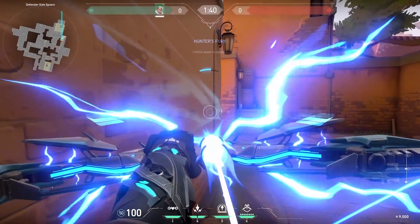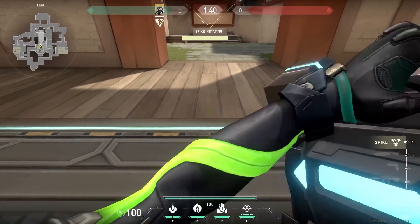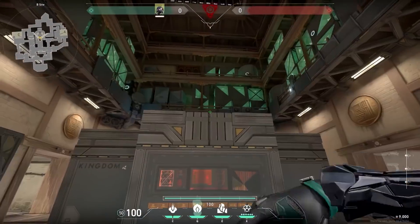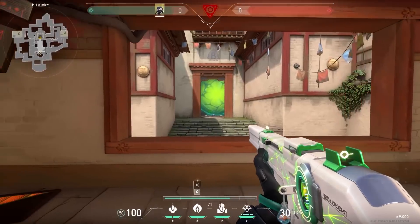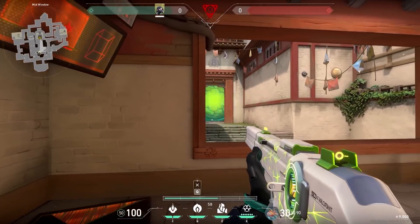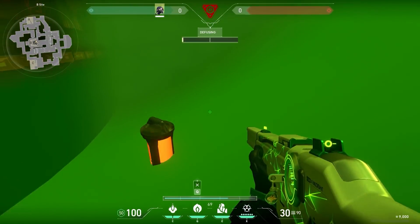Now a cool Viper trick on Haven. Try to plant the spike in this corner — with a wall it can easily be done. Then stand in the opening, look at the middle of the boxes, jump, and do a right-click throw. Now you have a very nice one-way to look at the spike. From the window, for example, you can easily spot the legs of the enemies, and they have to stand in your smoke to defuse.